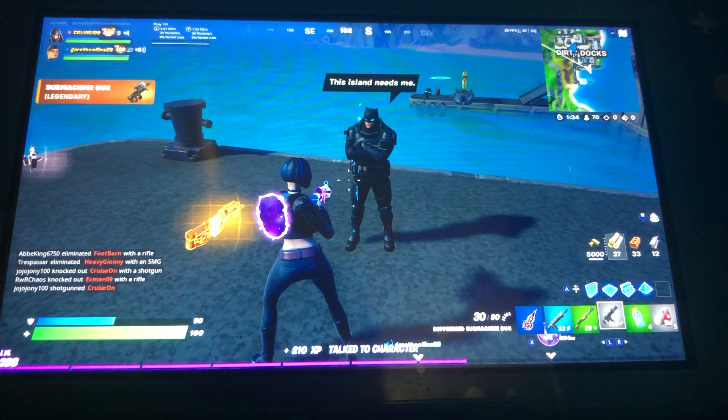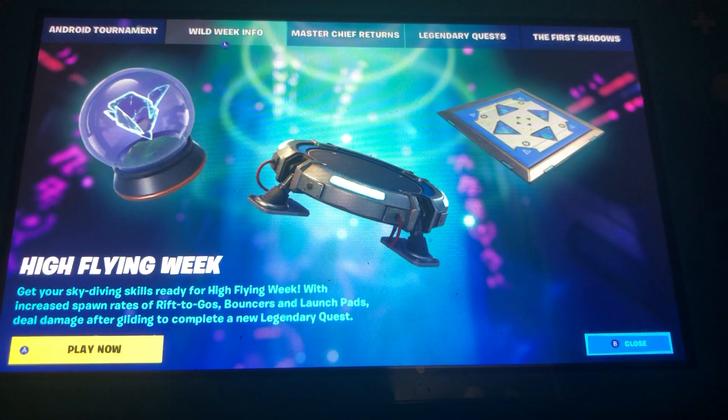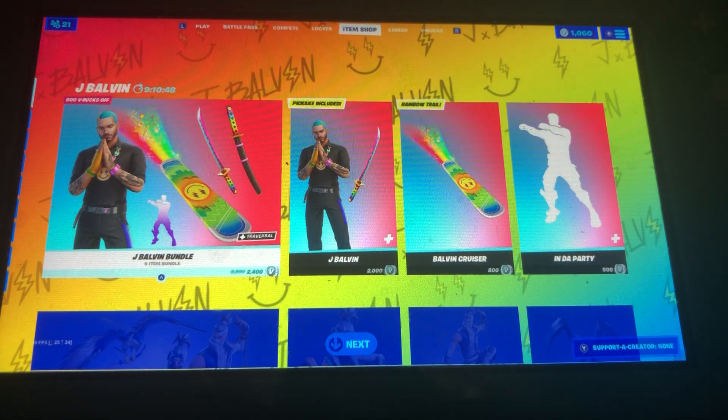Armored Batman gave me a P90. Then we had the second Wild Week, which was High Flying Week — get your sky diving skills ready with increased spawn rates of Rift to Go, Bouncers, and Launch Pads, deal damage after gliding, and complete new challenges. And now we have the brand new Icon Series skin, J Balvin, that came out in the Item Shop.